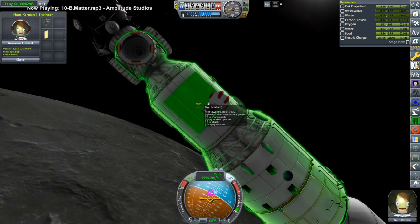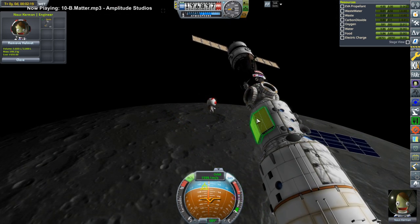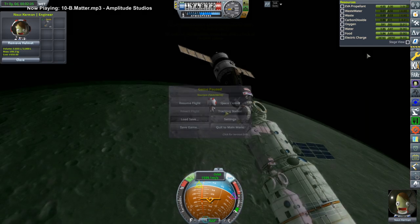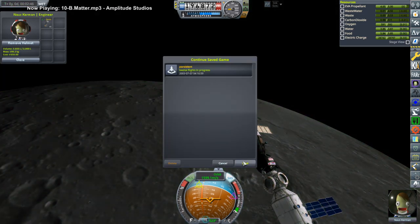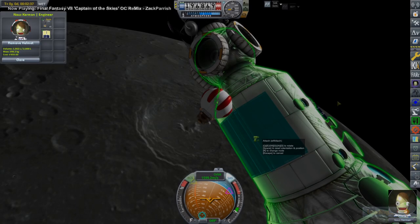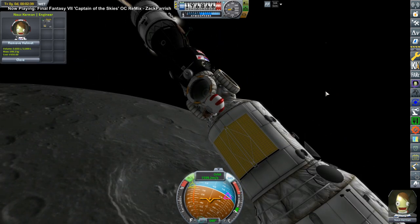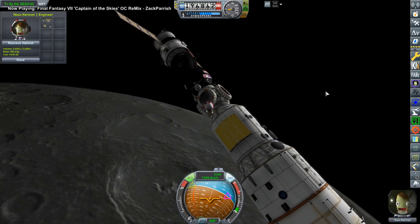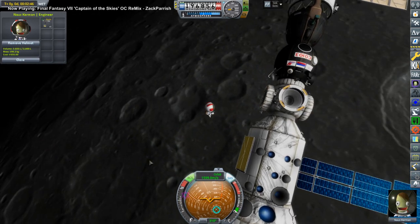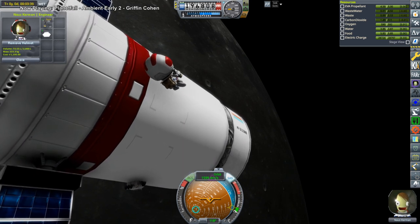I placed the solar panel. However, I tried to extend it during the EVA — Nauskerman attempted to extend it but the option went away because we got out of range, and I accidentally clicked 'disassemble part.' Fortunately I was able to restore the persistent file to an earlier state just before that, and we were able to place the panel properly. This time I decided not to risk extending the panel while on EVA.